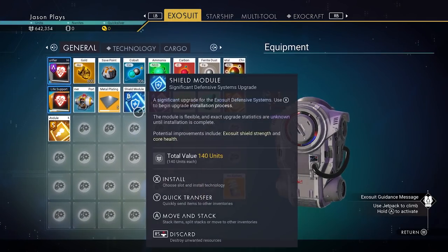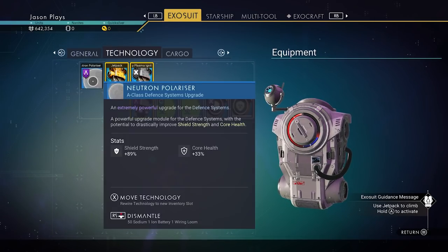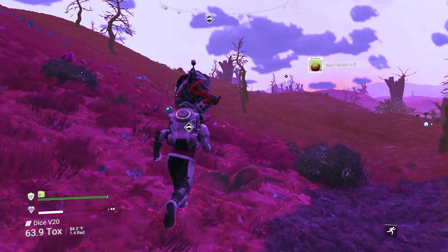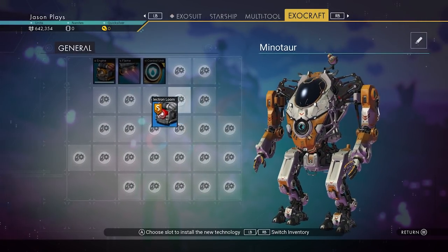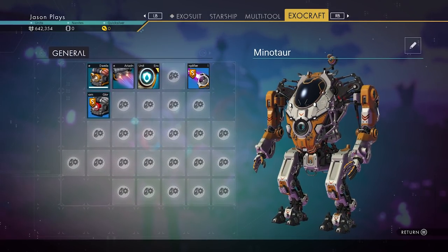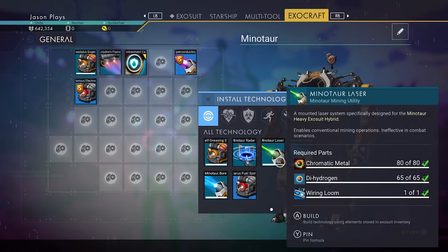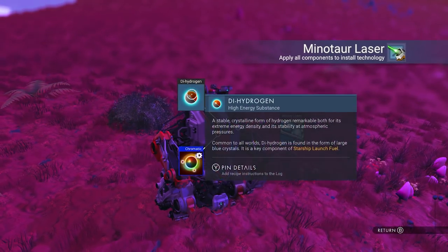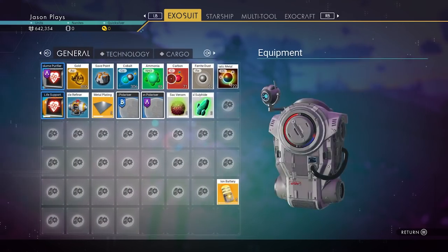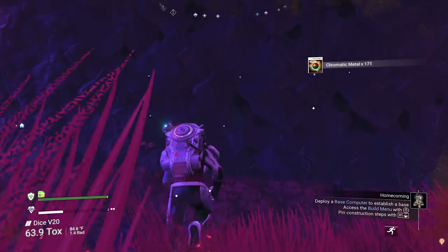We have a lot of stuff going on here. We have a movement module - put that in there. A shield module - our shield's in there. We'll pick that up and put it next to the other one. Minotaur - oh yeah, we're gonna have to do that real quick. Mining beam amplifier - we need to make a mining beam. Let's install a mining beam. Minotaur laser - we need chromatic metal, dihydrogen, and wiring loop. We got all of those things. So, we're gonna make that real quick. Now we have a mining laser and an upgrade. That way, we can mine while we're in a Minotaur. Don't forget about your Minotaur - we can use that thing like crazy.